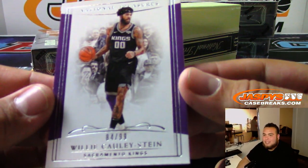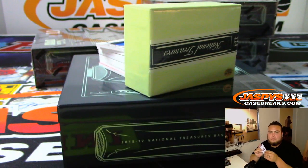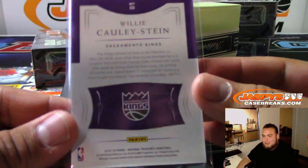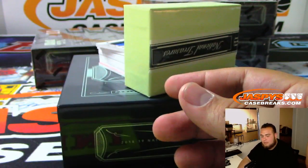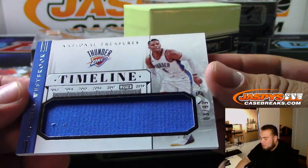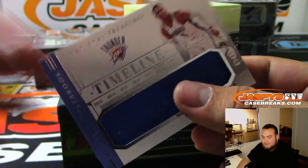We got Willie Cauley-Stein numbered to 99 for the Kings. We got Russell Westbrook — sad times — 3 of 99 Timelines for the Thunder. I can't believe he's gone.